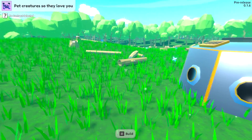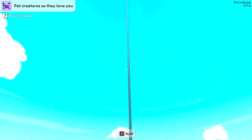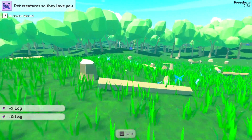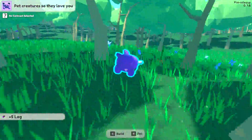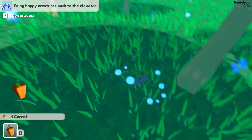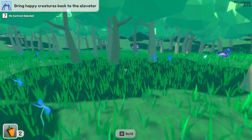This is the elevator - we have to bring the creatures to it and have them suck in and go all the way up. I played for about five to ten minutes to test this out and I'm telling you right now there'll be a lot of learning going on. It's gonna look a little weird but it makes a lot of sense once you start playing. We do have to pet these creatures and collect carrots, which will be helpful later on.